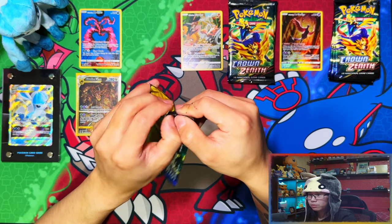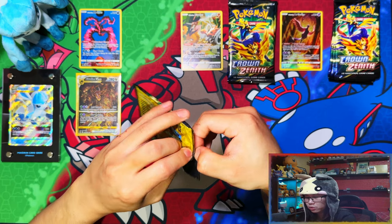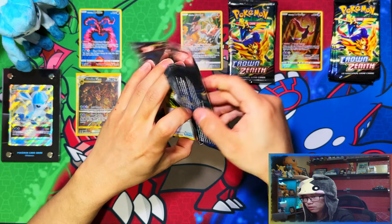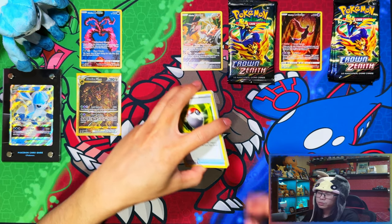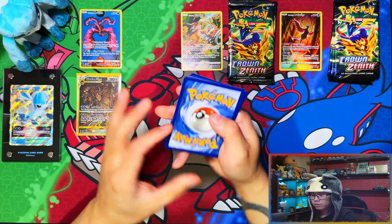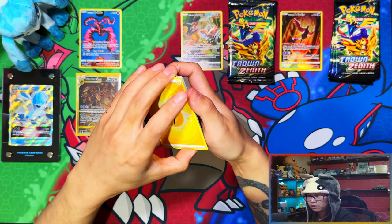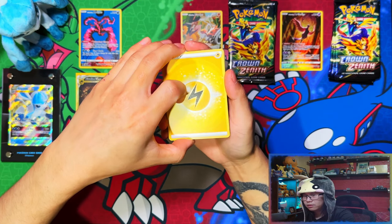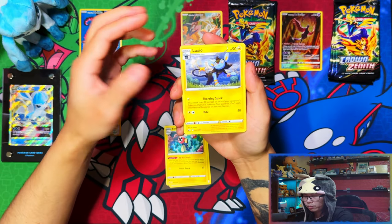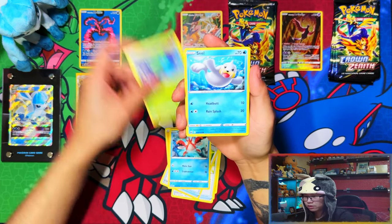Alright, last pack from Moltres, guys. I am absolutely stunned at what just happened. How is that possible? That card in the UK is worth, I think, just about £100 — and I pulled four of them. I think it might be safe to say I've probably got back my money's worth from Crown Zenith just through pulling four of those Giratina Vstars.